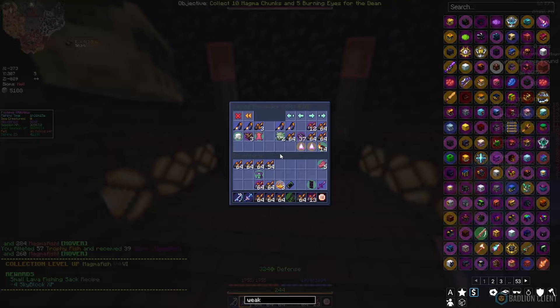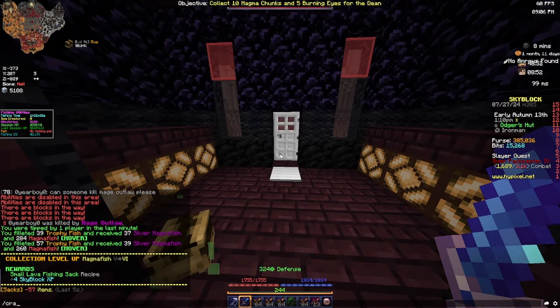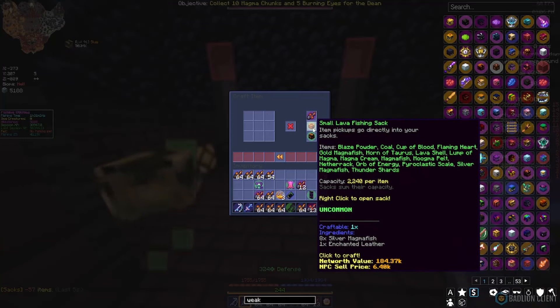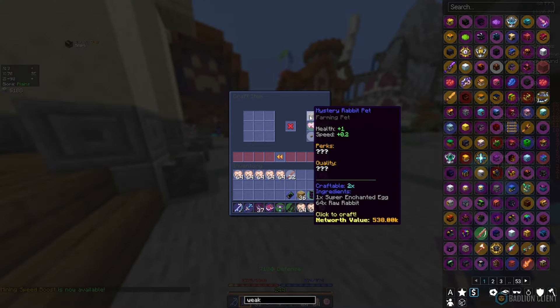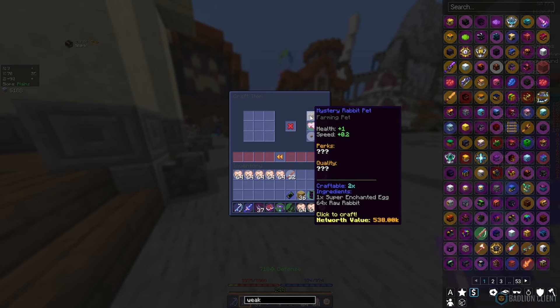BP 10. We finally have the small fishing sack for the lava fish. I didn't realize how easy the rabbit pet was to make, and I haven't made one yet. We're going to have two attempts here if I don't get a legend, maybe one and see how easy it is to upgrade anyway.